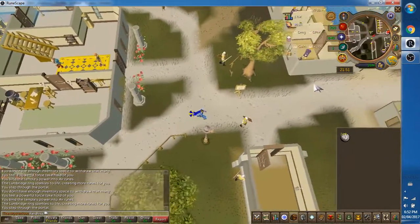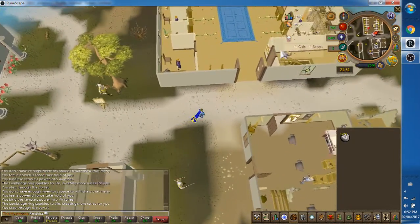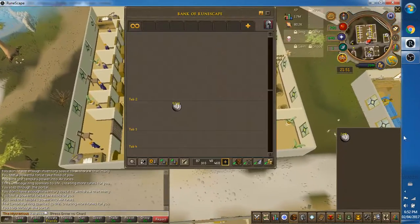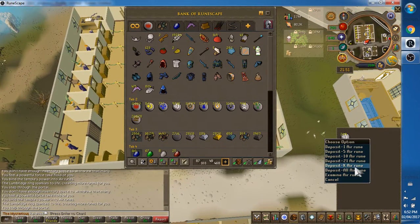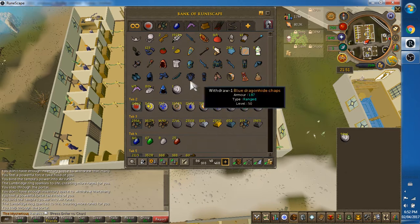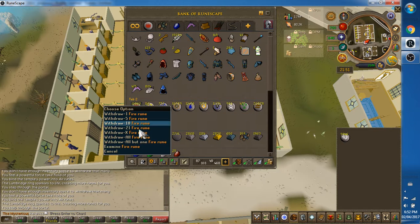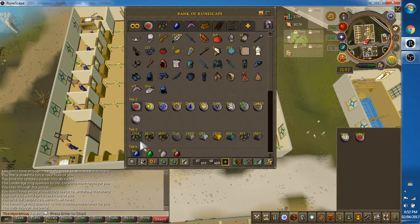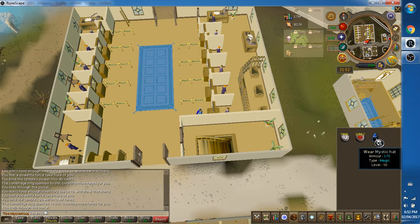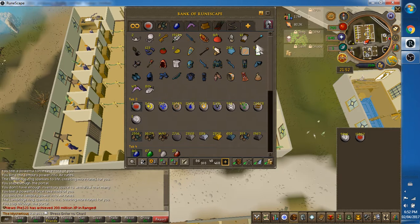I'm going to zoom in here in a moment and let you have a look at what I'm wearing. Just need to make the exchange here, deposit those, I want all but one. Because all I need for what I'm going to be doing is air runes and fire runes. So I'm all stocked up on them, I'm in good shape. I'm going to need that mystic hat. I'm going to put that on, dump the tiara in the bank.